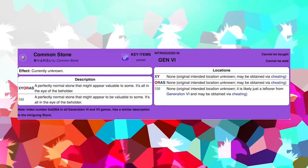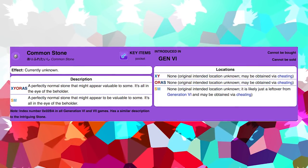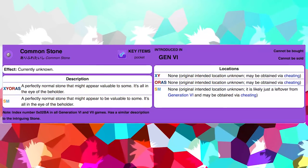A smaller thing that was cut from the game is an item known as the Common Stone. It doesn't really seem like this item was that important, but it is actually signified as a key item within the data of the games, and its description states that it's a perfectly normal stone that might appear valuable to some — it's all in the eye of the beholder. Originally I would have taken this to mean it's like an item you can sell for a high price, like one of the relic items from Black and White or a nugget, but the fact that it's a key item tells me it might have originally had to do something with the story of X and Y before its use was cut when the plot was changed.